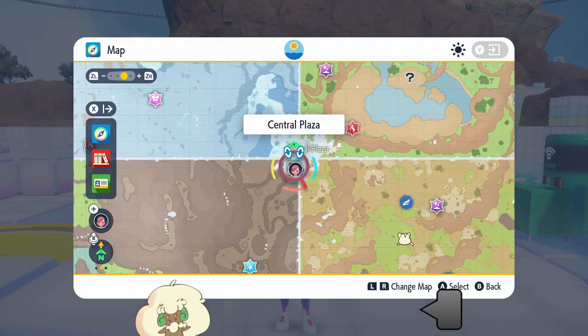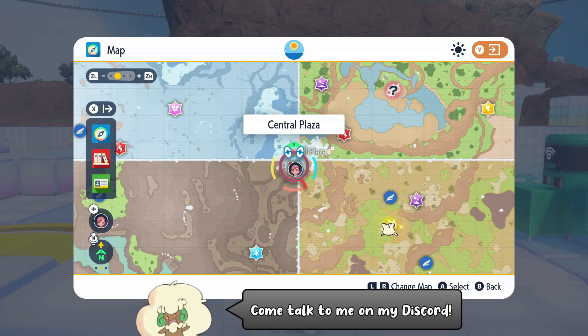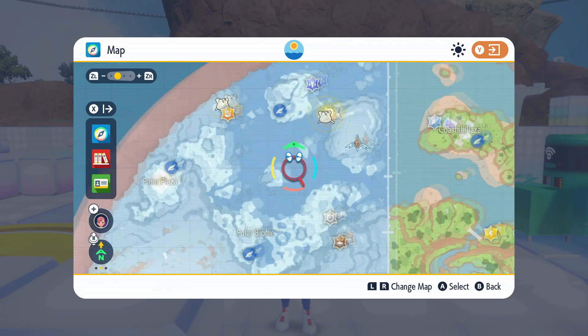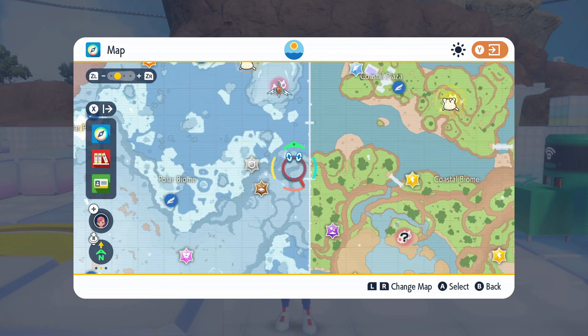Hello everybody, it's Techno here, and today I'm going to show you the easiest way of finding Dondozo in Pokemon Scarlet and Violet. You can start off by visiting the Central Plaza, and you can find Dondozo anywhere there is water here in the polar biome.